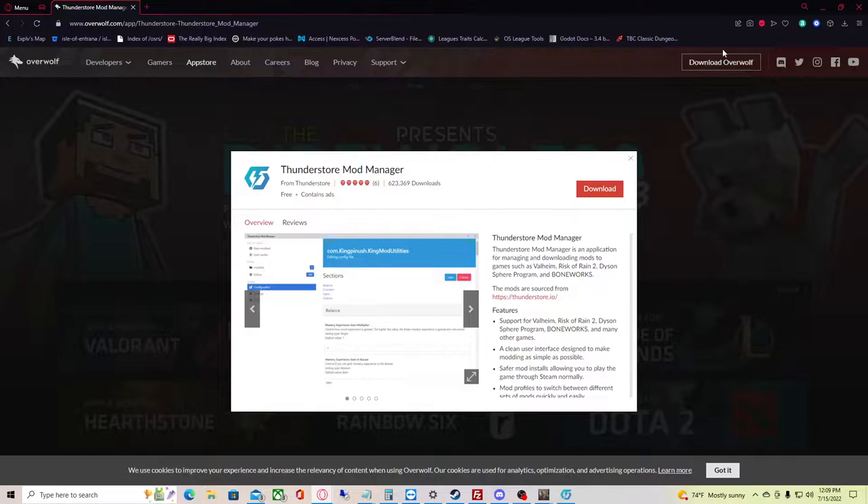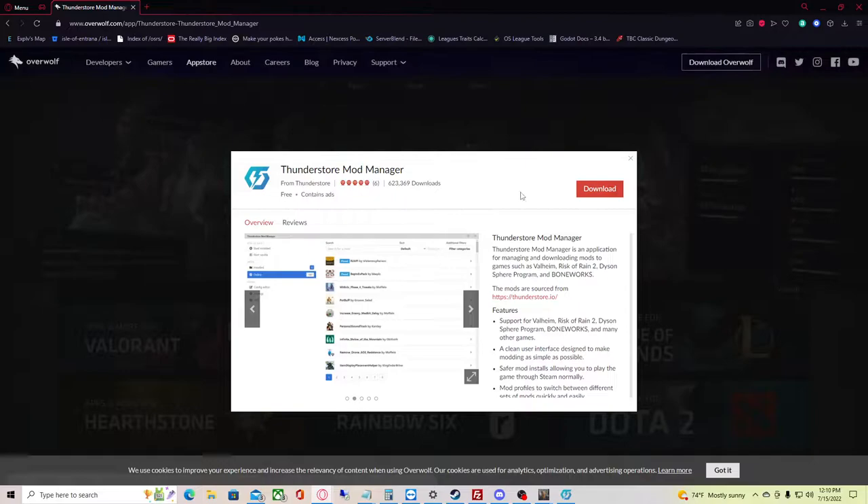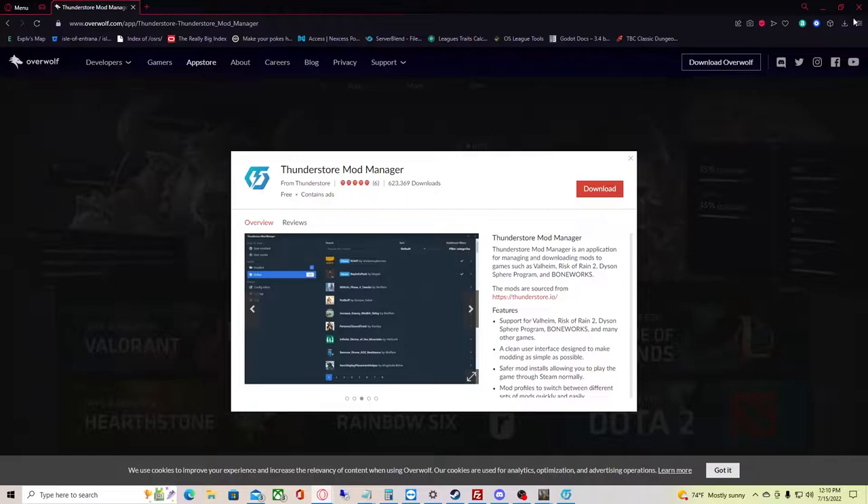This is through Overwolf. You might already have Overwolf — I know Overwolf is used for a lot of other games. If you don't, you're going to hit Download Overwolf up here, then if you just hit download here it'll download both. This is the Thunderstore Mod Manager — pause here to download and install, because I'm going to go on to the next step.